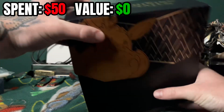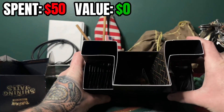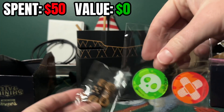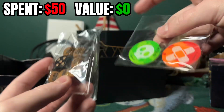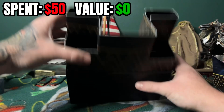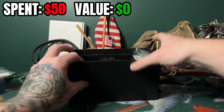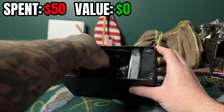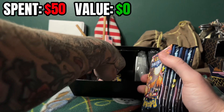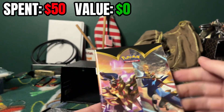None of the books, none of the dice... and those green and red things — no clue what those are called, but that doesn't go towards the value either. Only what's inside the booster packs counts. We get 10 packs — one's just hiding at the bottom. And there's another training book.